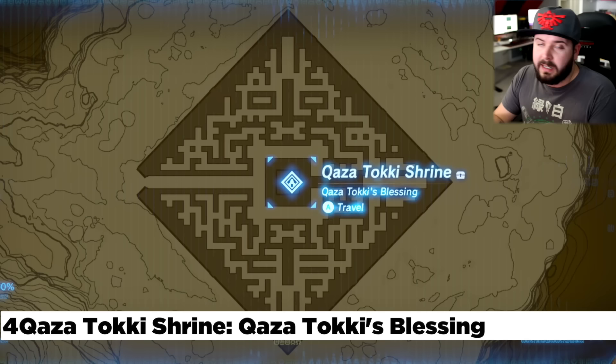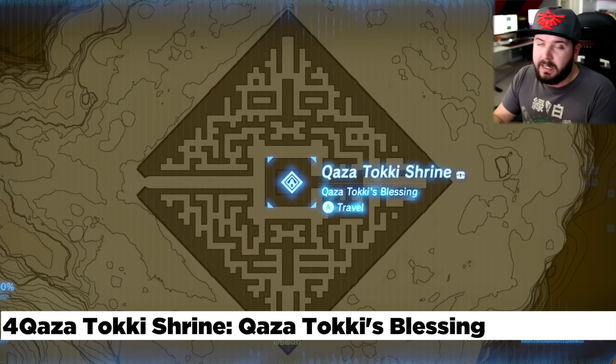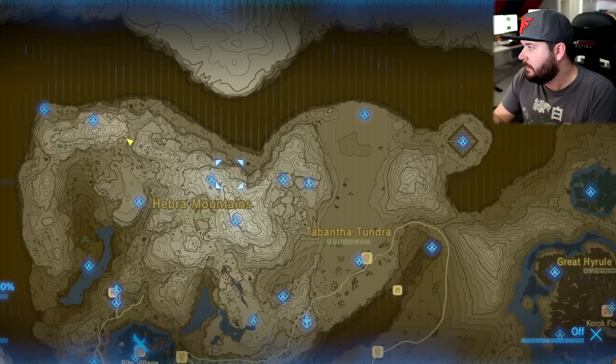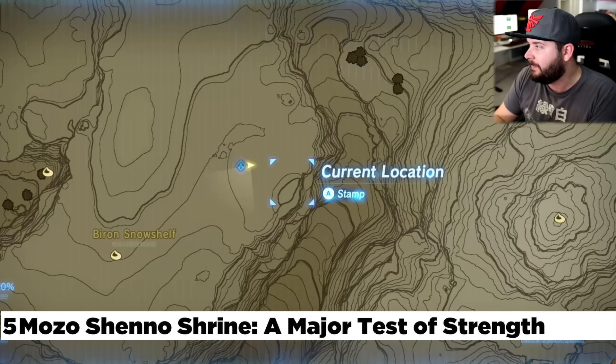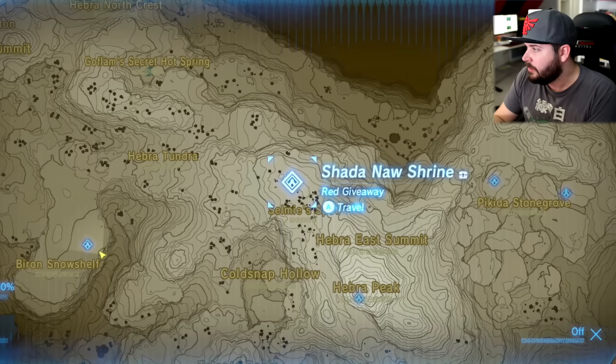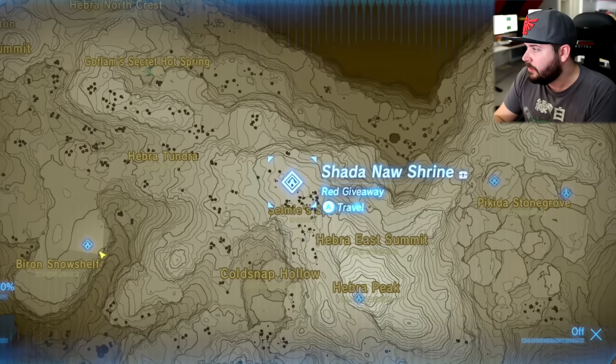Directly to the west of that is the north Lomai Labyrinth, which is a blessing shrine. To get the shortcut, you need to climb up to the top. There's a diamond at the very top in the middle, and then right about here is where you want to hop down — that gives you a higher-up ramp and you'll be able to travel there no problem. Right here at the Byron Snow Shelf is the Mozo Sheno Shrine, which is actually underground. Come to this little shelf, glide on or climb down, and drop down into the pretty easy opening.